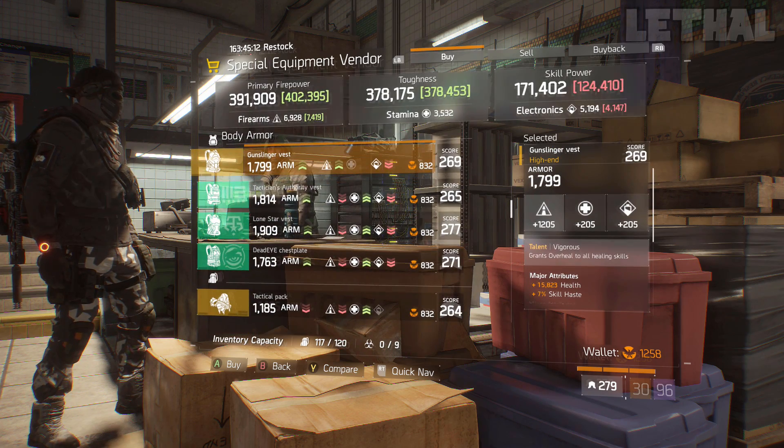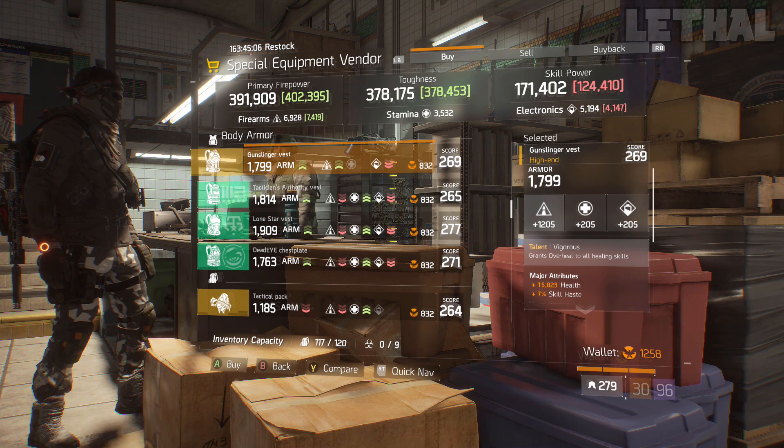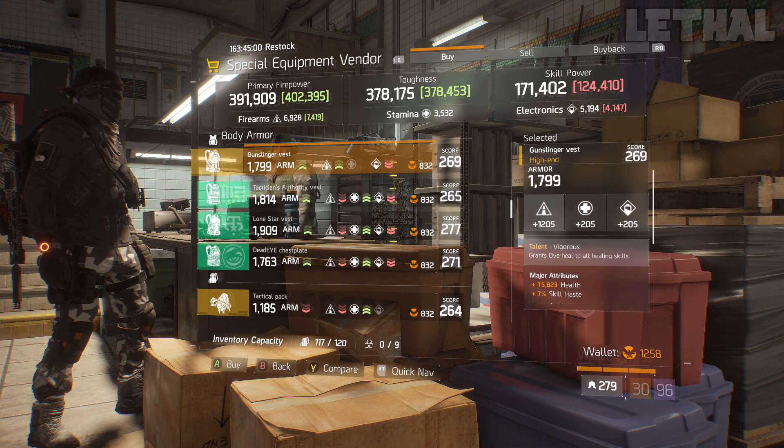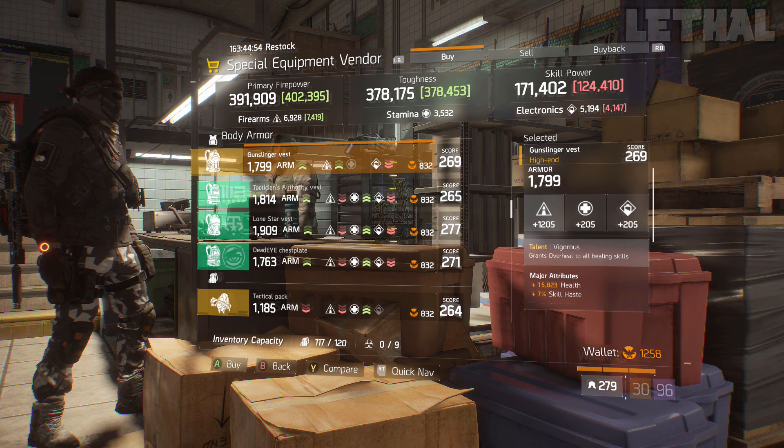The next item is this Vigorous chest piece. It has 1,205 firearms, 15,823 health, skill haze, and increased skill XP. If I were to purchase this chest piece, I would re-roll the firearms to get it a little bit higher, or go into stamina — it really depends on your build.